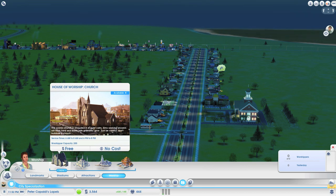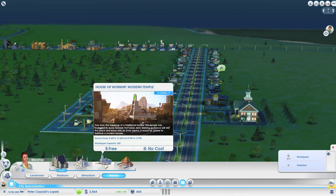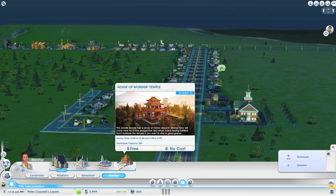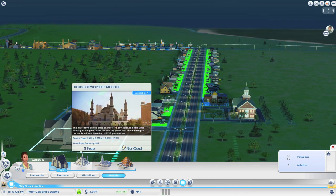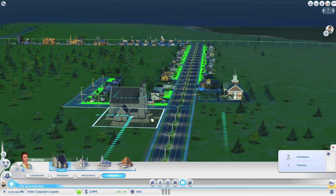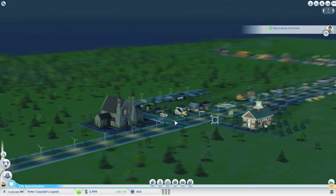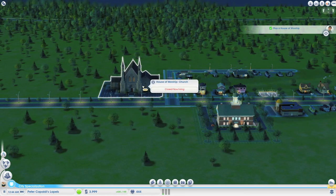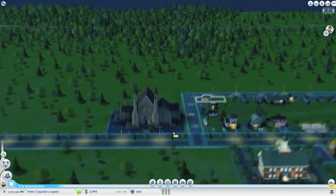Do I want a scenic church? Do I want a mosque? Do I want a modern temple - it's not a modern place yet I don't think. Do I want an almost Shinto-like shrine? I'm going to go classic - I'm going to go for a church. It's a very big church isn't it. I'm going to put that down right there. I'm going to plop a house of worship and we're going to have more people coming.